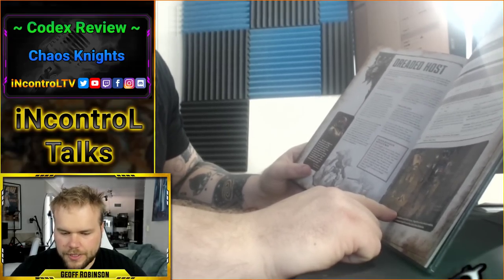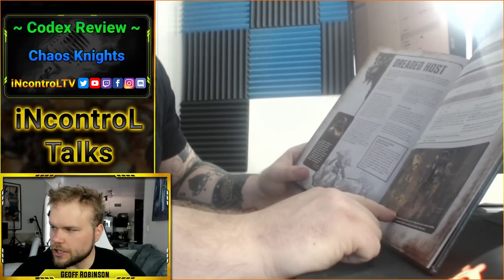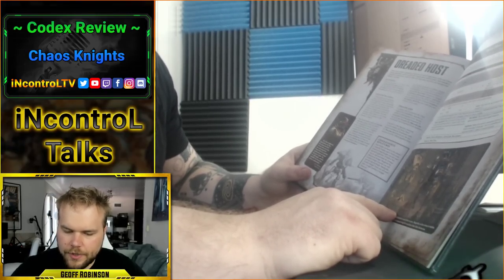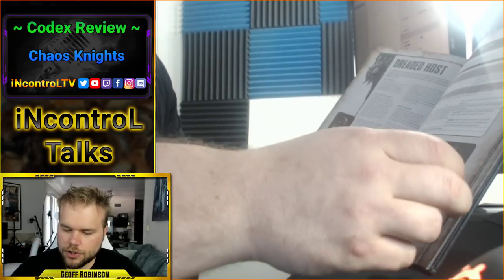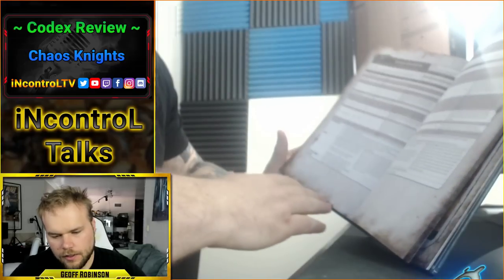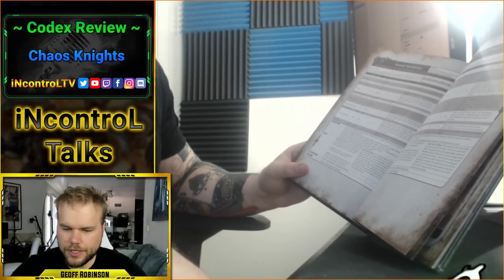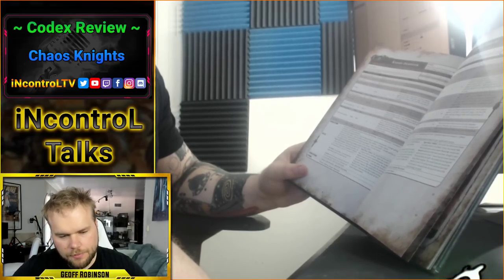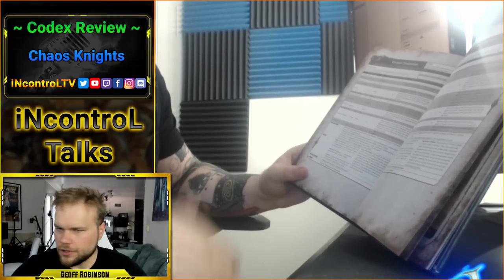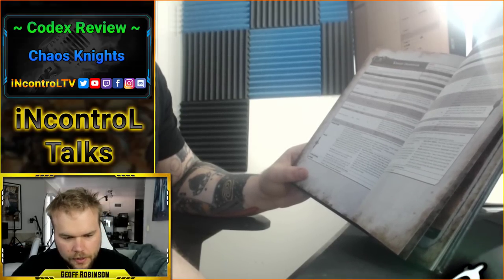Worth noting from other releases and the GW preview itself: you're not a Demon Engine. You're not a Demon. You don't get to take a Demon God or anything like that. So there's no mega buffs across the board, no super big combos. This codex is insular in that the buffs you get are within the codex. There's very little synergy — like a Slaanesh Prince giving you reroll ones — none of that's really happening. It's disappointing for some, but probably better for the game.